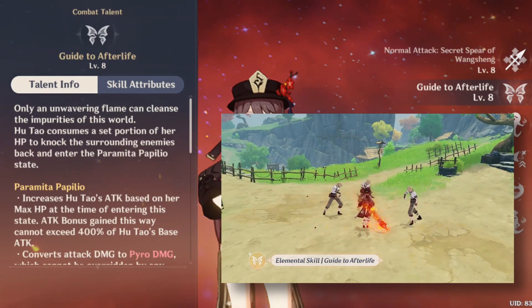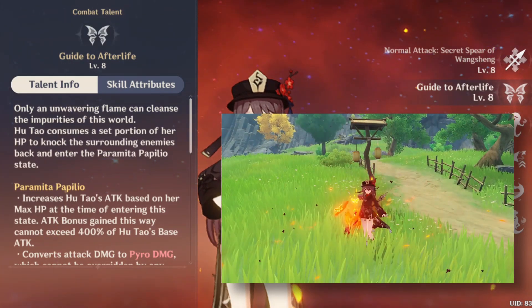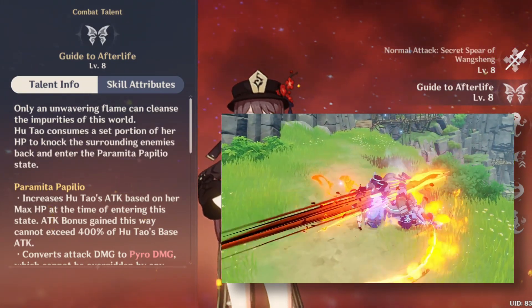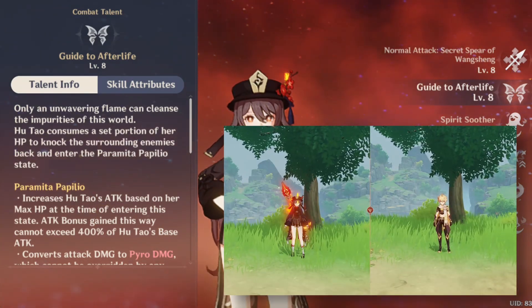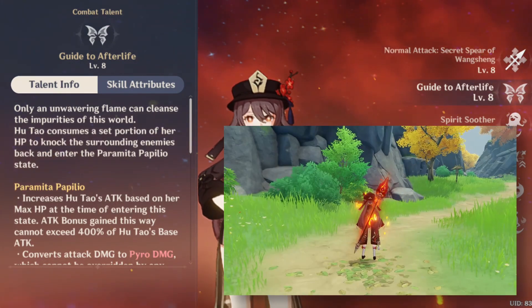Elemental skill: on cast, she will enter a Paramita Papilio state, which converts a set amount of HP — 30% of her current HP — into bonus attack. She also gains pyro infusion along with resistance to interruption.